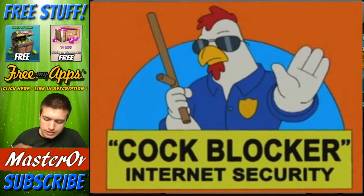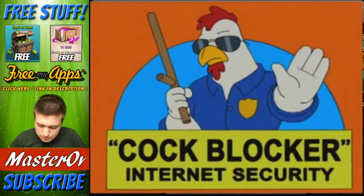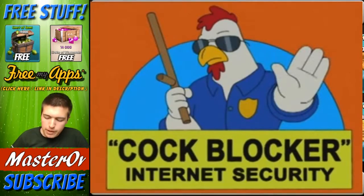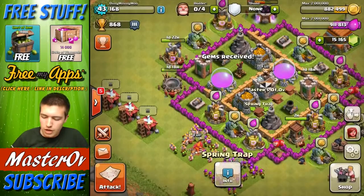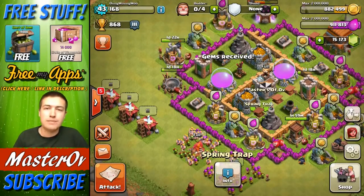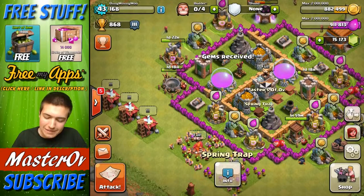So this is going to cost us $100. This bit will obviously be blanked out as I put in my personal information. And there we go — look at those gems. We now have 14,000 gems to spend, and this is going to be absolutely crazy.